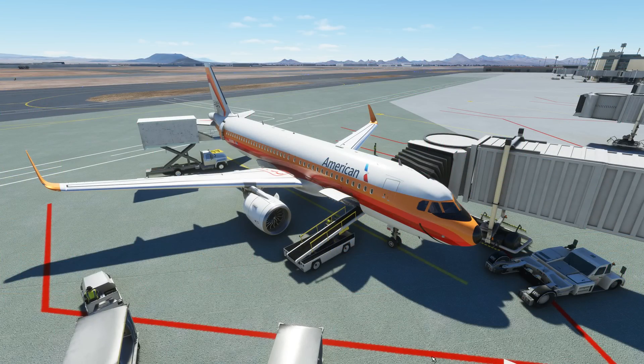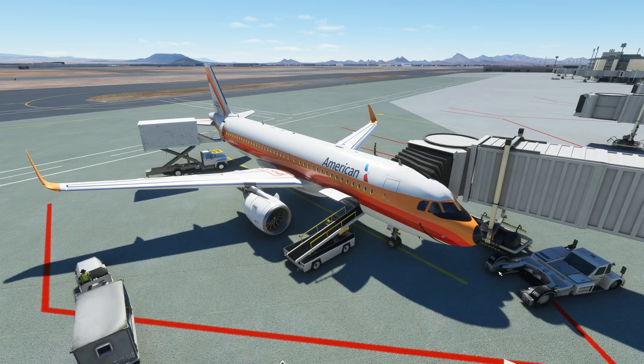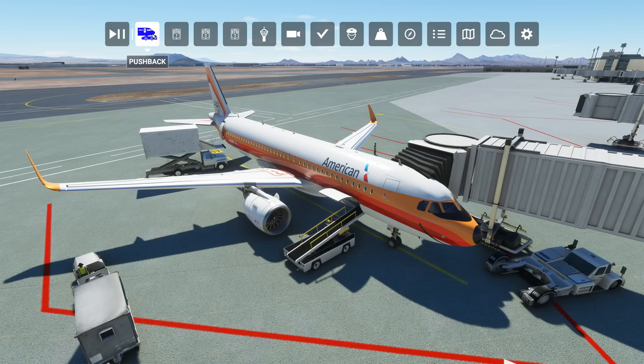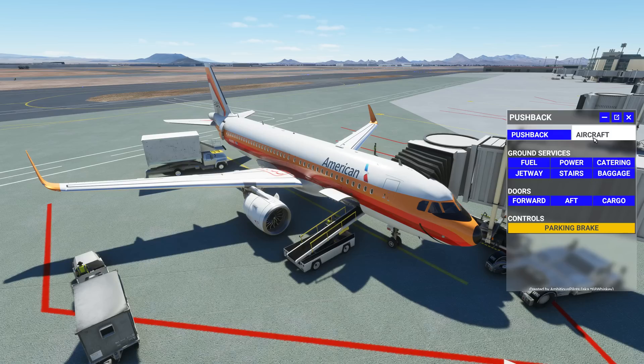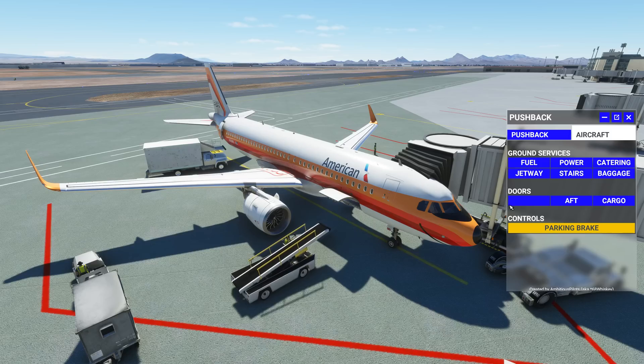All right guys, getting onto our mods, enhancements and tools — we have a new pushback service which is absolutely awesome. Finally, we have an add-on that is not external to the simulator. You're going to bring up your toolbar and bring up the pushback panel right here. From here, you can go to the aircraft tab and select all of your ground services, which is how all of these guys were deployed here.